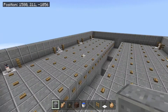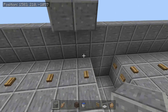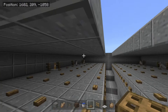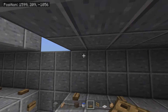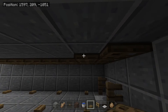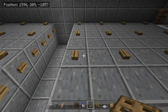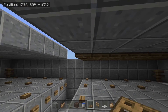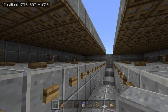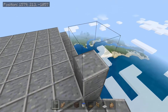Once all your cats are in place, come right here and make a roof covering everything except this section. Then place trap doors going all across the top. A quick tip I found: crouch and you can double-click really quickly going across to place trap doors fast.